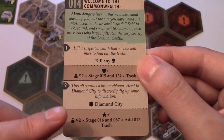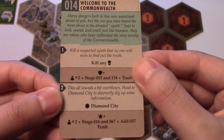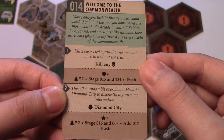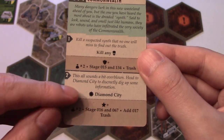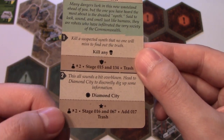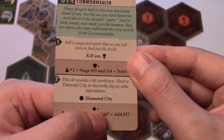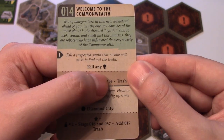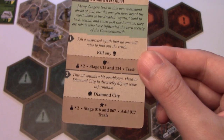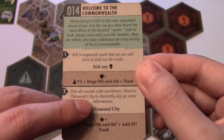A player could instead go to Diamond City — it says 'head to Diamond City to discreetly dig up some information.' Doing so helps out the Railroad instead. You still get two loot, but you open up stories 16 and 67 instead of 15 and 134, and add a special card to the special area before discarding this card.